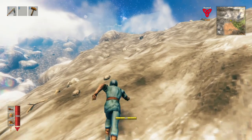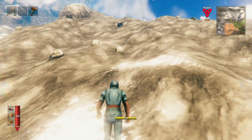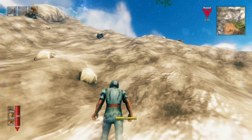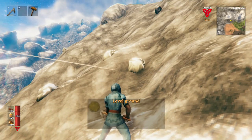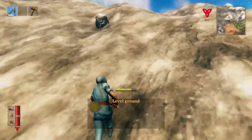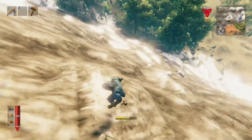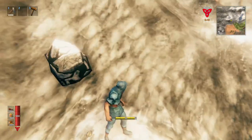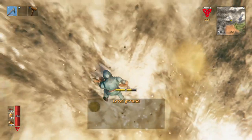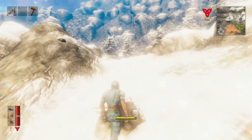So you basically climb the mountain by running from these snow spots to the next spot. But what if you have a long stretch and there's nothing to grab? Well, that's where the hoe comes in. You can just run up this sheer spot right here, and then let's say I'm running out of stamina — I just make a spot, and then boom, I now have a step. And you can do this again. So the hoe is basically a climbing tool in the mountains.